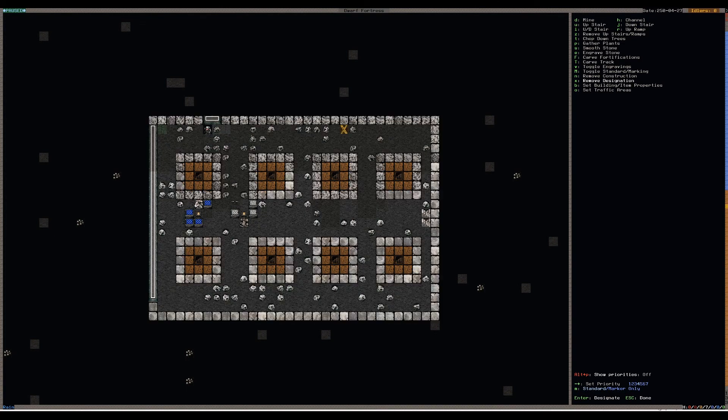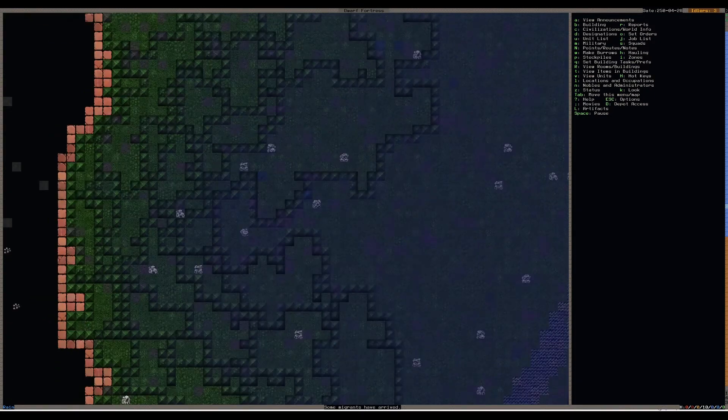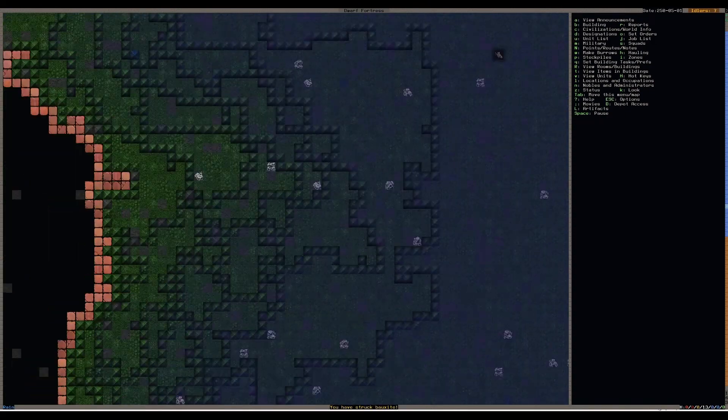I've just realised I'm wasting a lot of effort there. I think none of these actually now exist because this is all getting channeled down. We just want the walls. The reason I can't do channel fortifications is because I need holes on both sides. Migrants! That's nice. Still haven't got a great setup, but they should all be moving on to this.